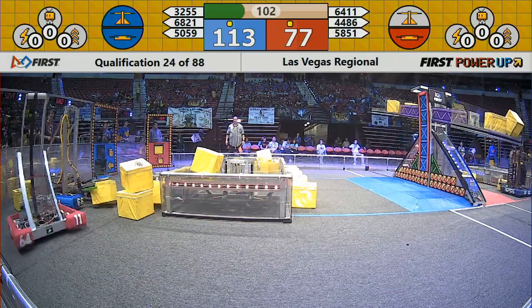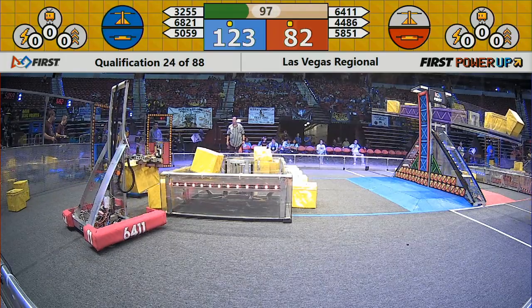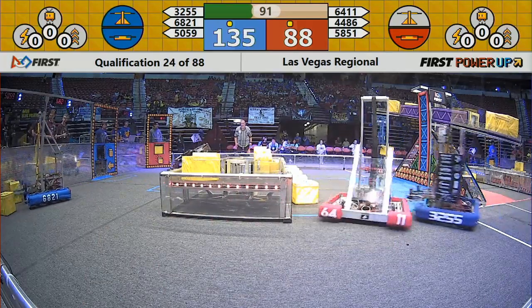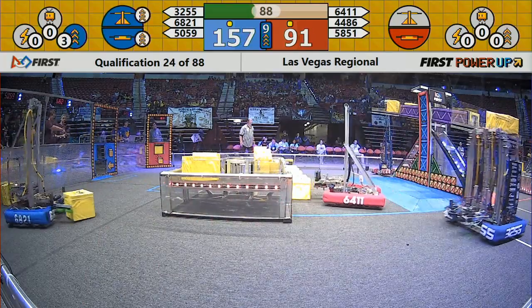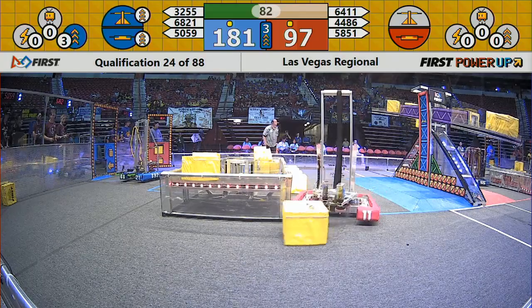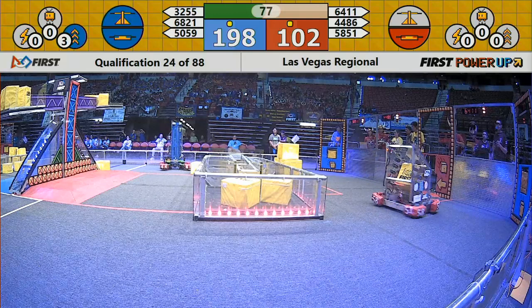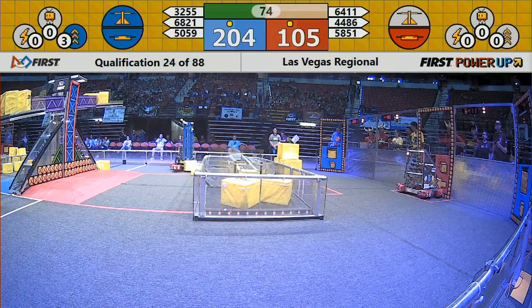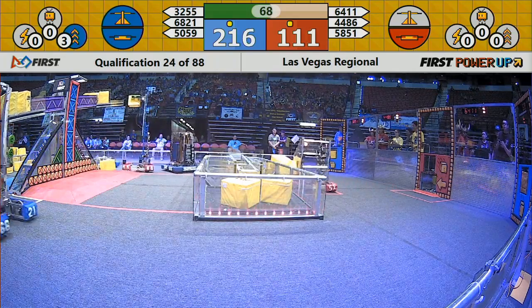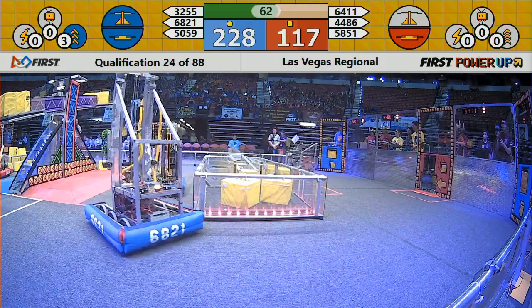Blueprints delivering cubes up to the scale, but 3255, not to be outdone — they're not letting it go. They now have a one cube lead on the scale. Both alliances delivering to the vault. Blue alliance just used a level three boost; they're now doubling their point accumulation. The super nerds just aren't letting go of that scale, stealing cubes left and right. Blueprints almost tip over onto the super nerds, but they right themselves.